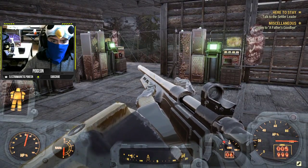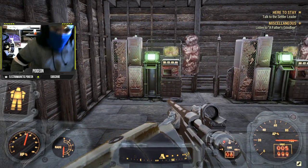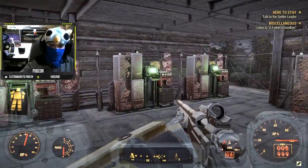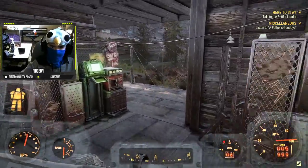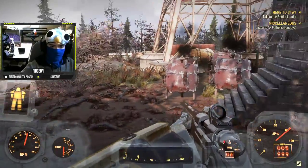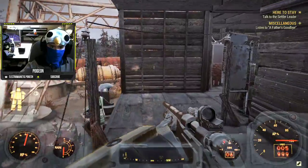Hello everybody, my name is Electromagnetic Pigeon, and welcome back to another Fallout 76 video. I'd like to talk about today selling things using little vendor machines at your camp. I have another video talking about where you should put your camp, but this video will go more in depth on selling things and optimal placements.